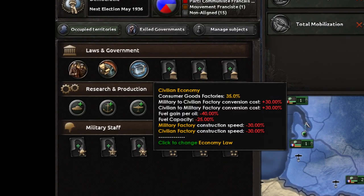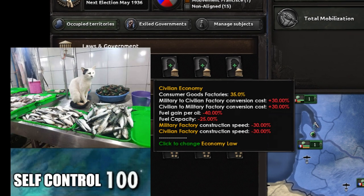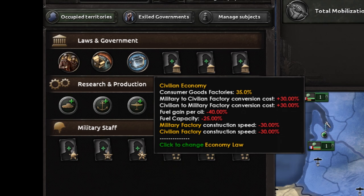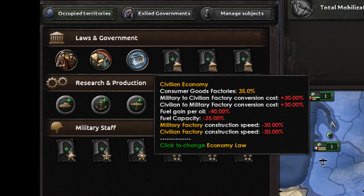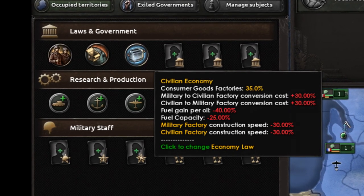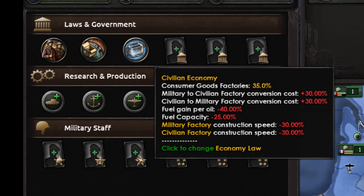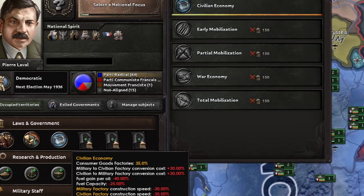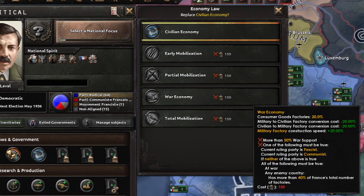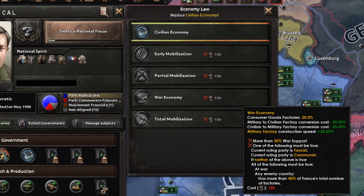The other and probably most important part of industry, economics, and construction in HoI4 is your economy law. Essentially, these laws dictate how militarized your economy is. Having more mobilized economy laws gives you bonuses to factory construction speed, which is the core of your economy and industry, as well as reducing your consumer goods — which is what percent of your available economic output goes to things like toys or civilian cars, which are a waste in the eyes of the game as they do not help you militarily. The law you want to reach optimally is war economy, as this is where you get the lowest consumer goods and most bonuses without taking the massive minus 3% recruitable population that comes with total mobilization.